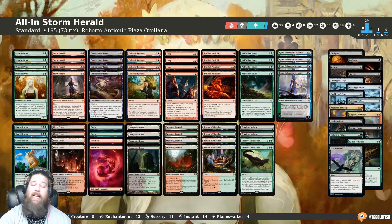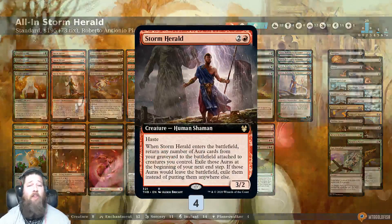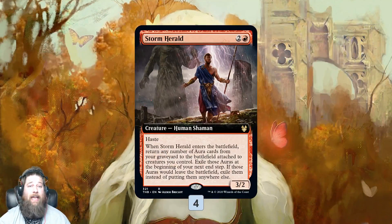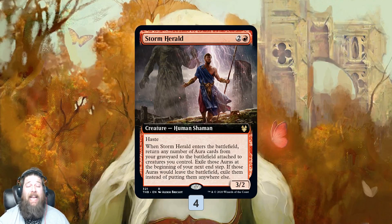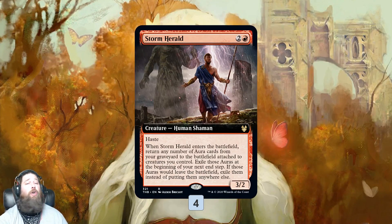So All-in Storm Herald — it's a combo deck, and it's trying to do one thing. The 'all-in' part of the name comes from the fact that it is basically all-in on pulling off its combo, not really a huge backup plan type deck. So what are we trying to do? Step one: resolve a Storm Herald. Storm Herald comes into play, we can reanimate for free any number of auras, put them directly onto creatures — they only stick around for one turn, but that's okay.